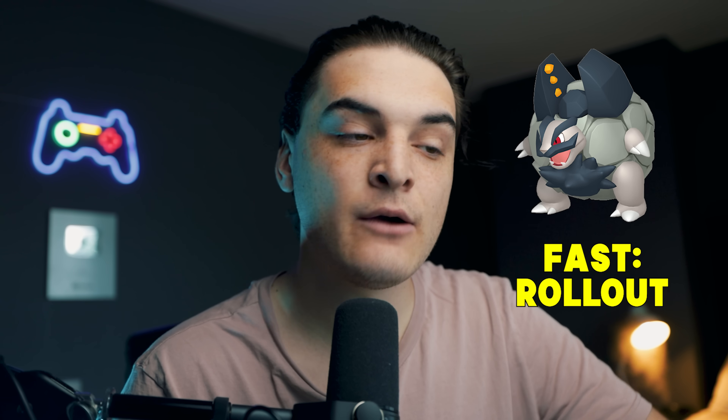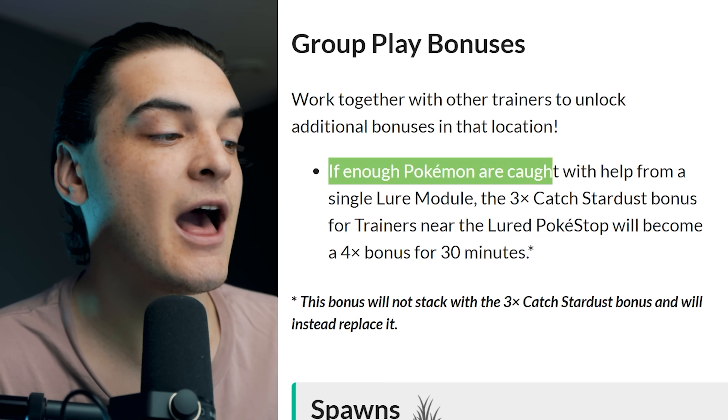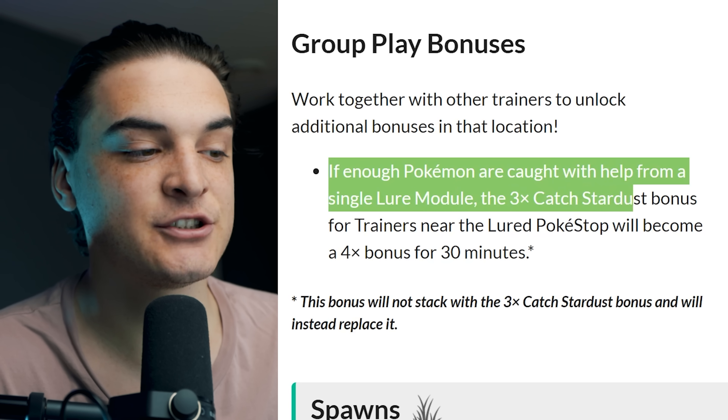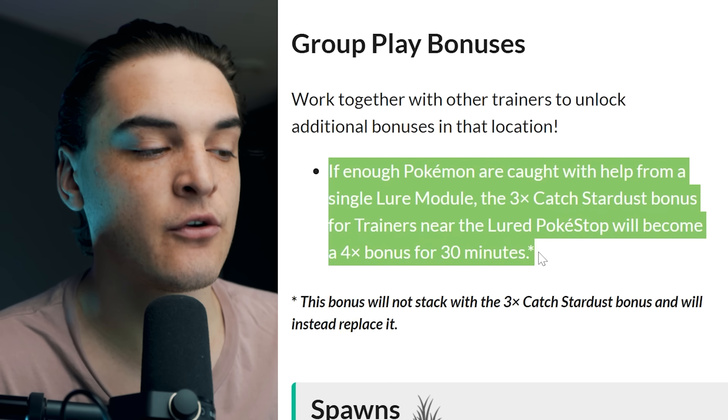Alolan Geodude will be spawning everywhere in the wild with a shiny rate of 1 in 25. You can evolve Alolan Graveler into Alolan Golem to learn the exclusive fast attack Rollout — this is a new move in Pokémon Go. You can get photobombed by five Alolan Geodude during the community day by taking five snapshots. There'll be a group play bonus: if enough Pokémon are caught with the help of a single lure module, the three times catch Stardust bonus will become a four times catch bonus for 30 minutes.